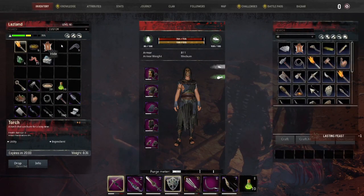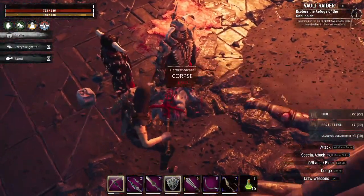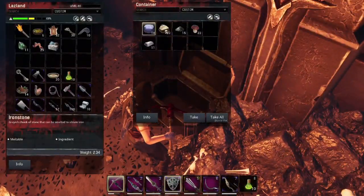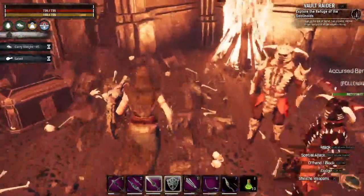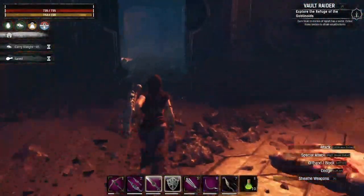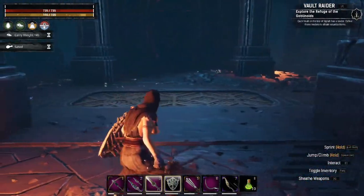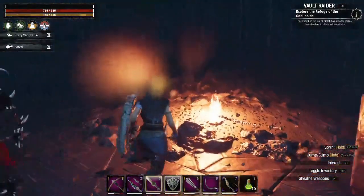Getting encumbered — let's take that and ditch some stuff. There's some aldarium in the chest — we'll take it. Nothing else in here to loot, can't open the door.